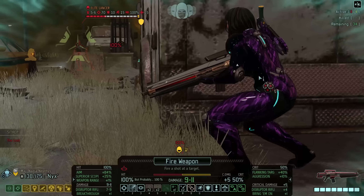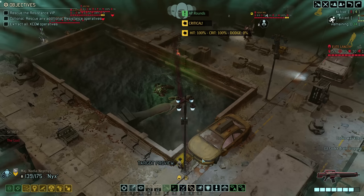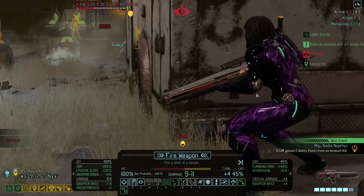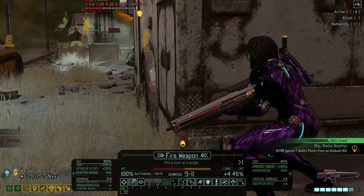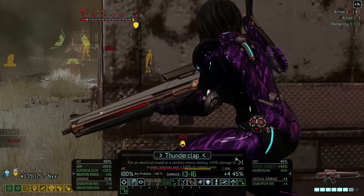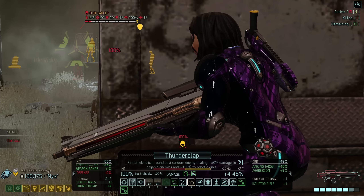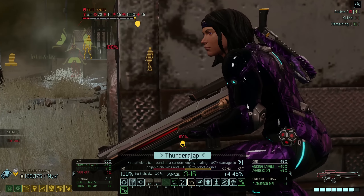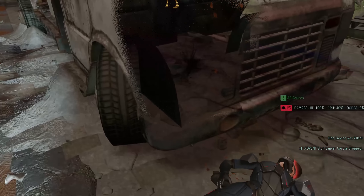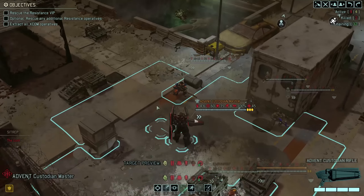I'm going to shoot that Codex — it's an insta-kill on the Codex, I'm definitely taking it. I don't want it hitting me with that Sonic Bomb crap. Good shot on the lancer, I'll take it. A Thunderclap is actually better — we have a better chance to kill him with this. And this is a random target, but we only have one target. Nice, 15 damage without a crit.